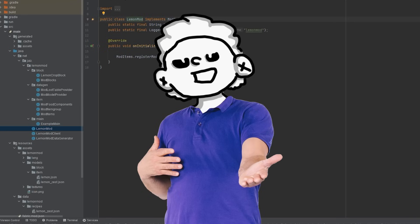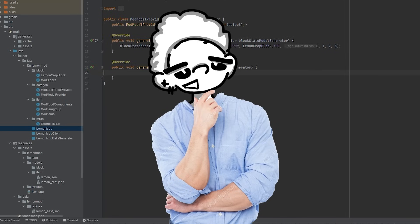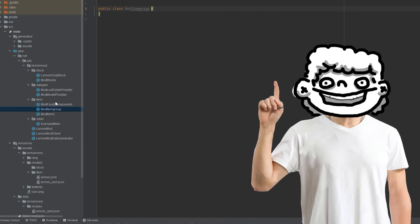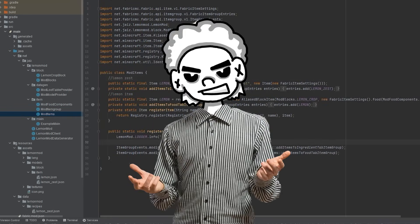This mod, which I initially gave up on, was supposed to add lemons and lemonade because one of my friends told me to. They also wanted pink lemonade, which I wasn't sure how to craft — I was probably going to add some kind of pink dye since strawberries aren't in Minecraft. I got about as far as adding the lemon, some lemon zest, and about half a crop before I made a mistake, and I rage-quit after fiddling with the code for two hours.